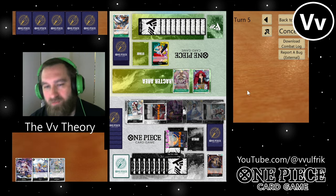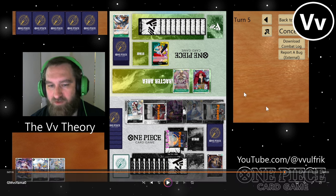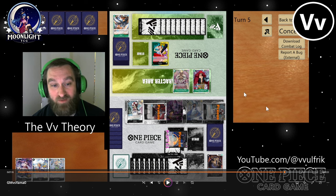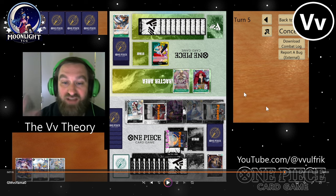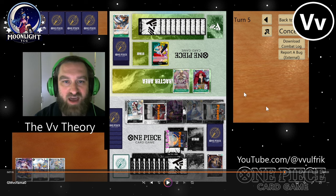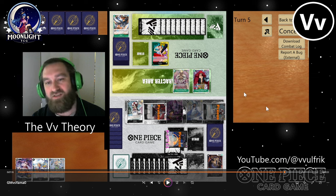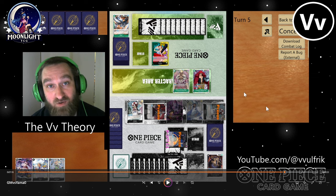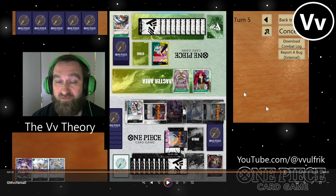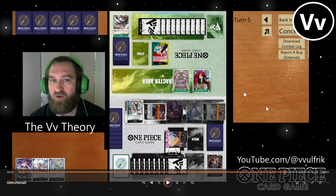He plays out Doflamingo. Do you see the problem with this game right now — how bad a shape this Yamato is in? I have five life. So even if I take the one hit from his Eustace Kid, I'll be at four life. He still can't activate his leader's effect to attach a Dawn to his Eustace Kid to force me to attack into him. You have to be a little more aggressive up front with Yamato. Sometimes that means going down to no life cards left, or else your leader is basically a vanilla leader.